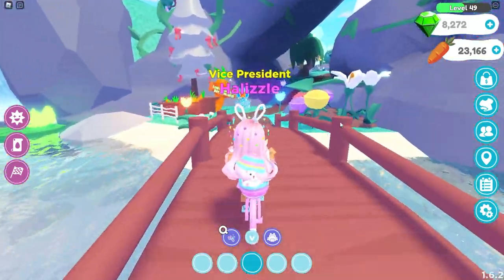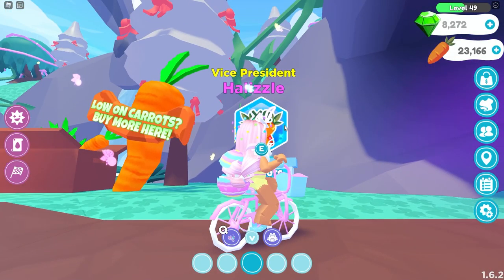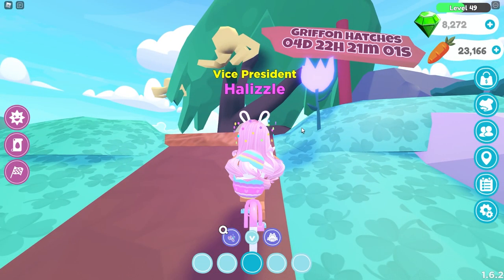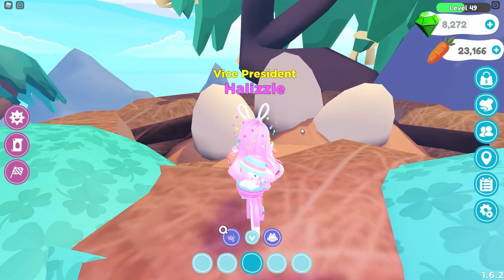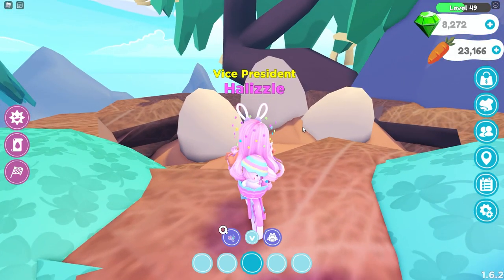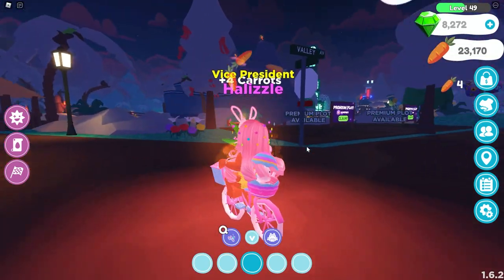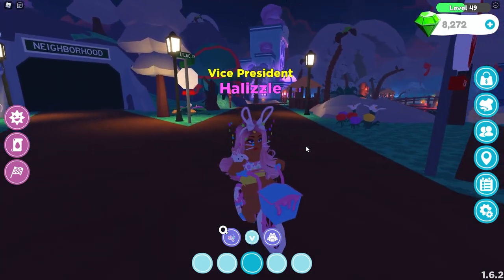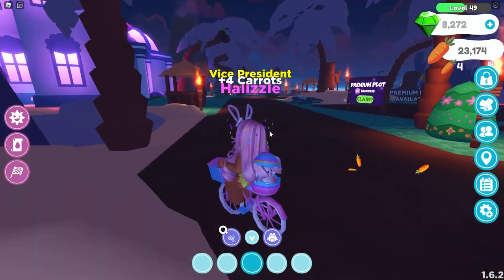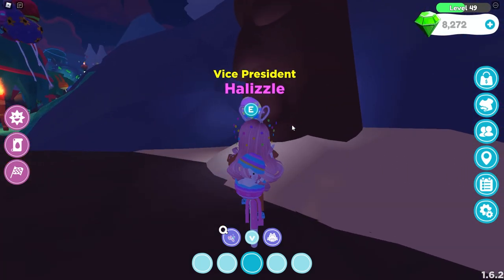Over here we can buy Robux or buy the two times carrot game pass, which I purchased because it's so worth it. Up here we can see that the Gryphon egg hatches in four days - that's probably when they'll bring part two of the Easter event. To collect carrots, just like the Valentine's Day event, we go around the map and collect all the carrots. They're not that hard to collect - you can see a whole bunch everywhere, so I'm not too worried about that.